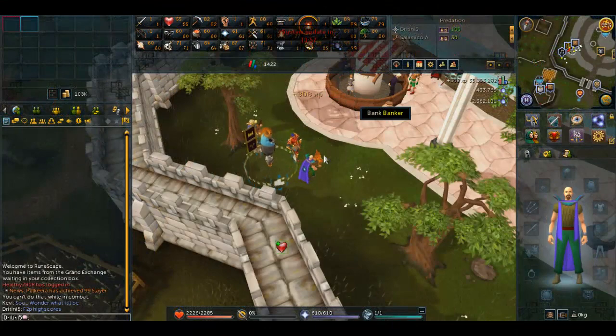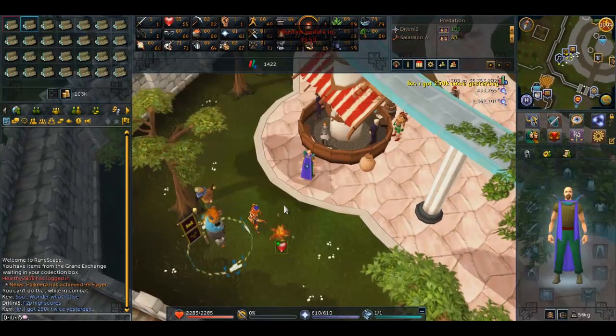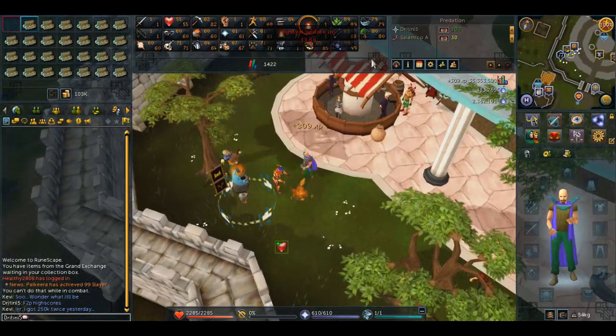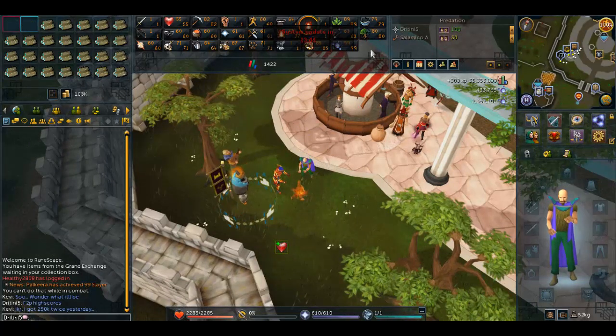It's kind of weird to do efficient things on my skiller since I'm never really efficient on my main, but Fish Flingers is one way I figured I can knock out Fletching. The Fletching to Fishing XP ratio is pretty decent — I usually get about 6-7k Fletching XP compared to like 14k Fishing XP per session.